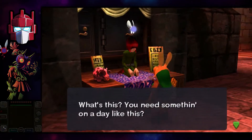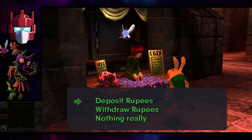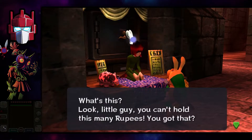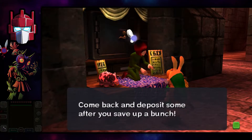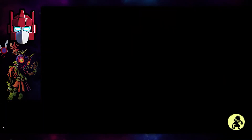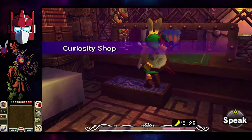Alright, now we can go up here. I forget how much money we need — let's just withdraw the max amount. Wait, 'withdraw'? Huh, why would it give us the option... okay, how about 500? I don't know why that is even an option. Is there like a bigger wallet we could get? I don't know. Anyway, we got 500 rupees — if this mask costs more than 500 rupees, forget it.